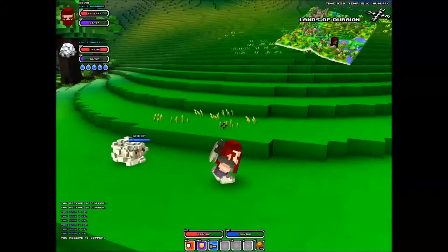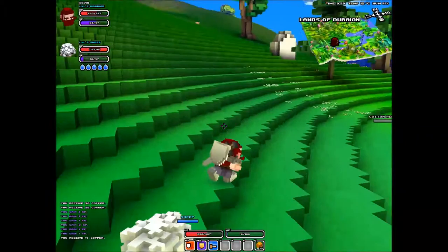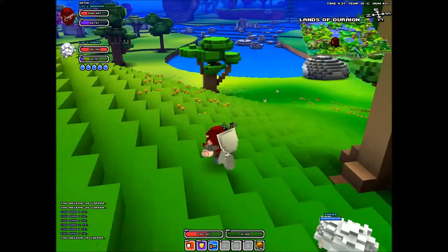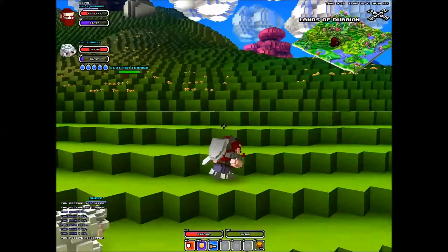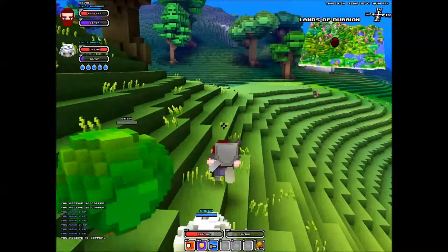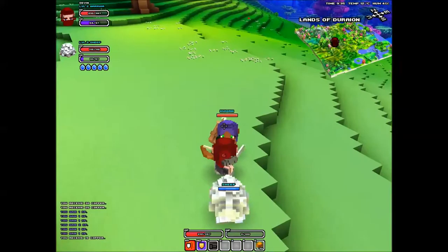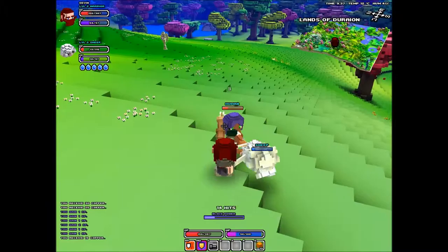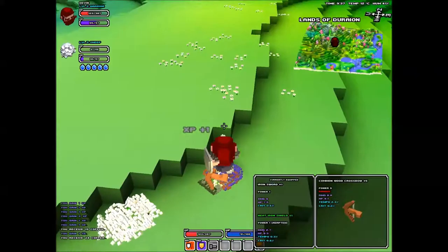The rogue defensive specialization: the way the rogue blocks is that every time they use their ability — mouse two or buttons one through three, which I need to use more often — they dodge for the entire duration of the ability. Their mouse two for a longsword makes them dash and hit three times while dashing, so for about three seconds they're immune to damage. That's not very comparable to what the warrior can do with his block.